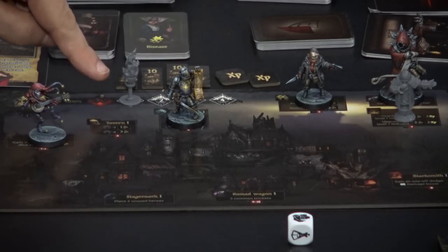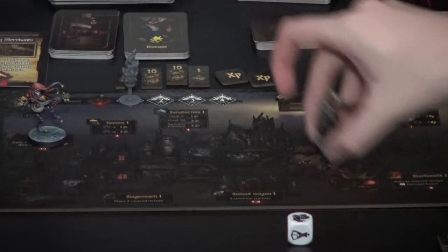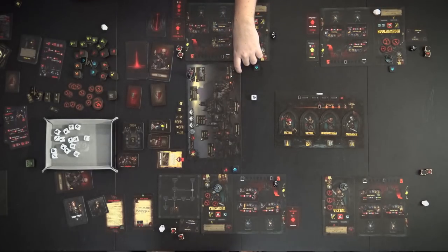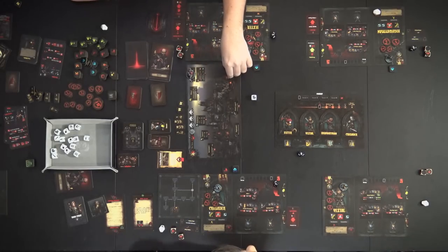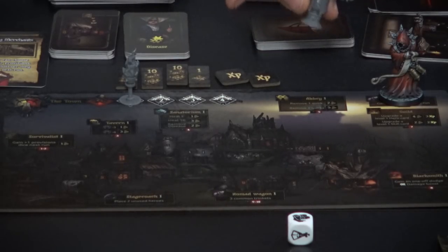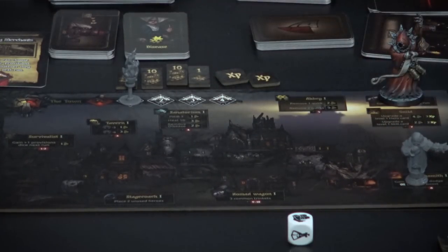Day one is finished. We take our miniatures back and roll a die to see where the caretaker goes on day two — an eight, which means the blacksmith is blocked. The blacksmith normally gives a dodge or damage boost, so we won't be able to use it today.